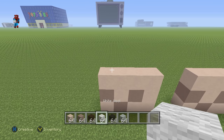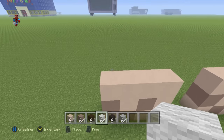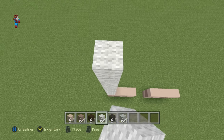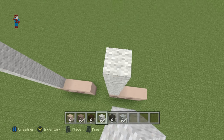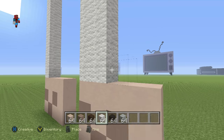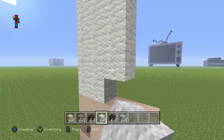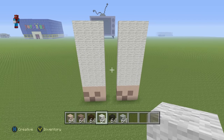On top of each one of these feet, we want nine rows of white wool going upward. Do the same on the other foot — nine rows each. Then add the other rows in manually. These are the llama's very long legs. We'll end up with something that should look like this.